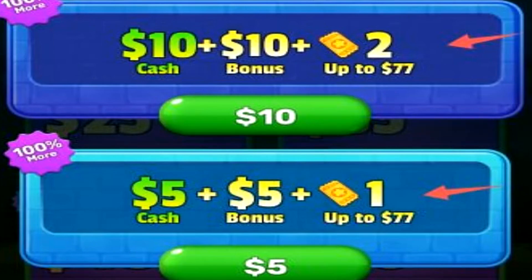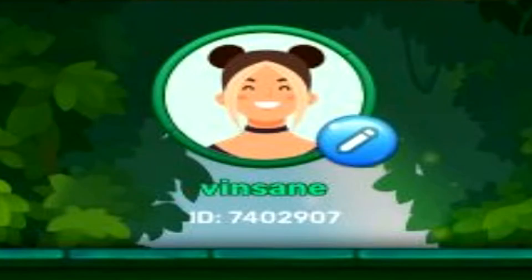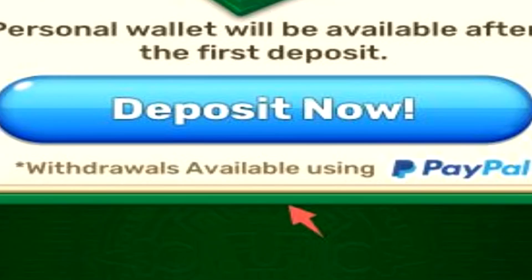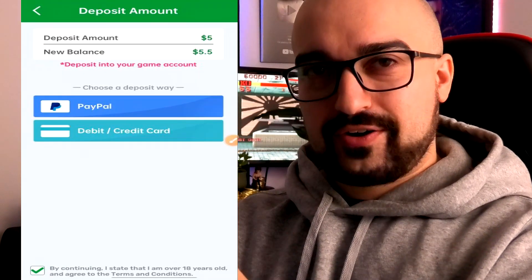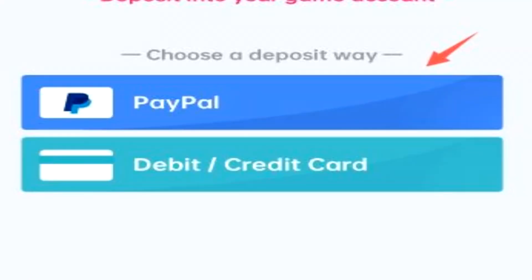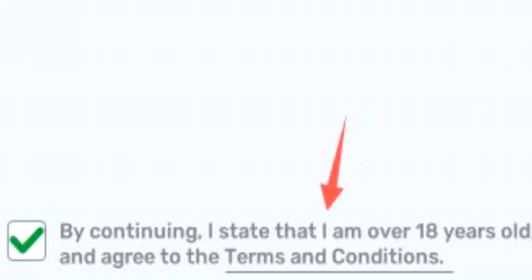Tapping on the player button at the bottom of the screen allows you to check out your profile and the actual PayPal deposit area. Withdrawals are available using PayPal. In the deposit area you can either use PayPal or a debit/credit card. You must be over 18 years old in order to use Bingo Jungle or at least deposit cash into it.